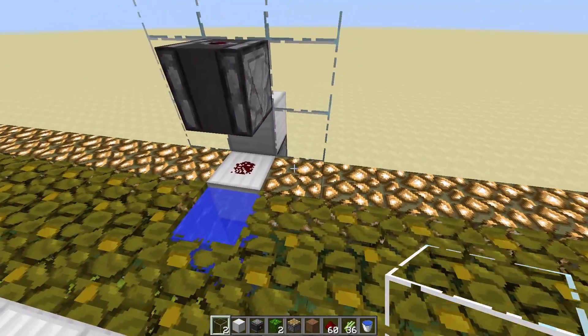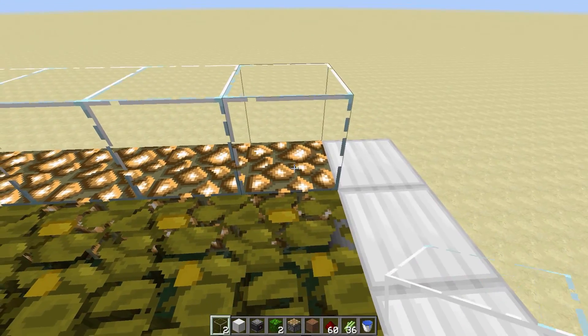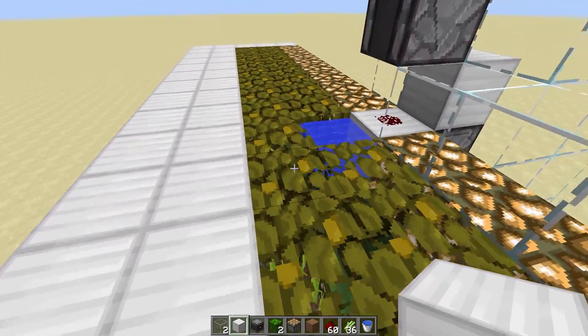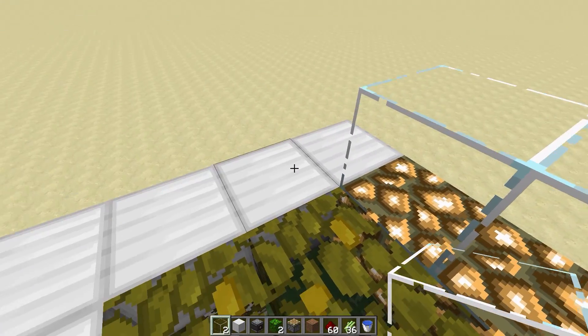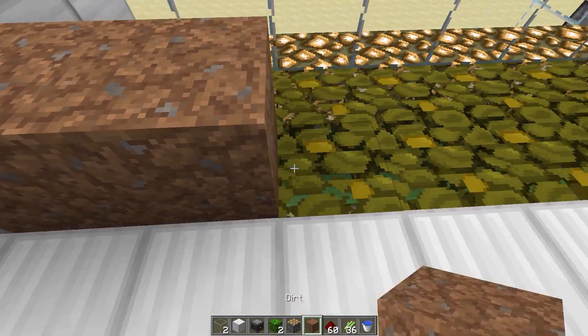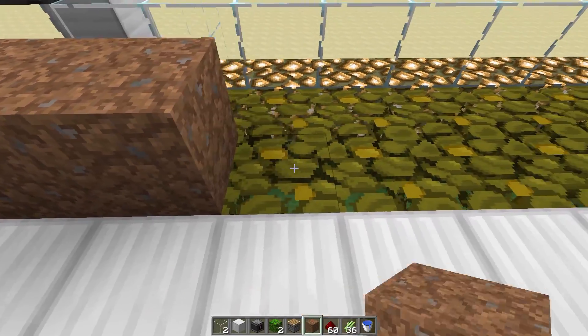Assuming you are adding the second layer, I like to throw glass in here just so I can see what's going on in my farm. It also helps pass the light through. Then we're going to throw that bad boy in and fill our dirt area in here.